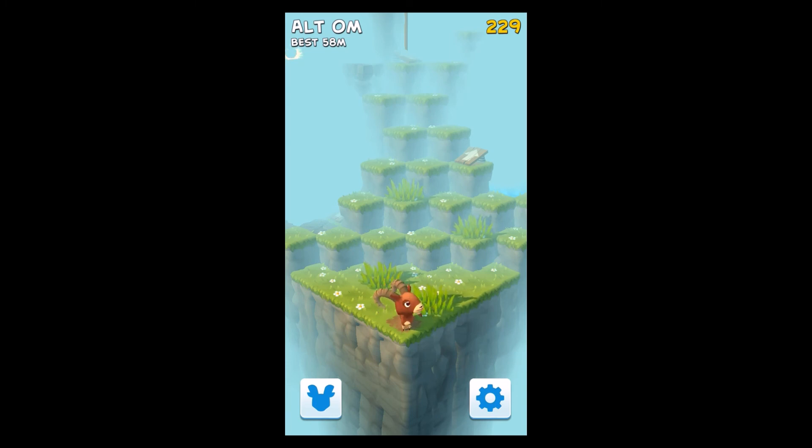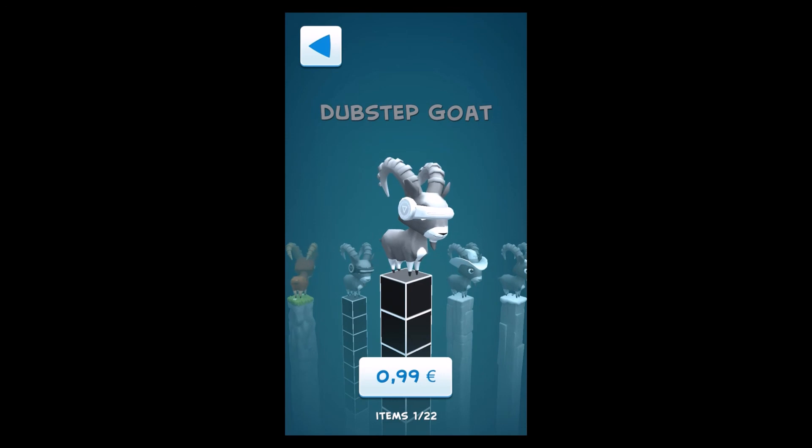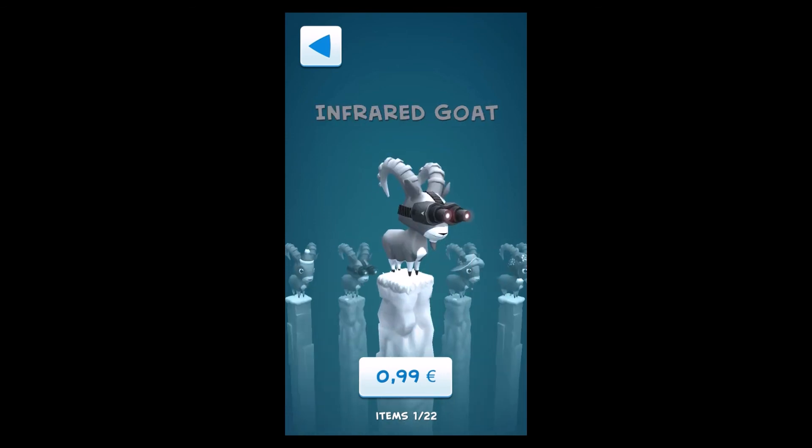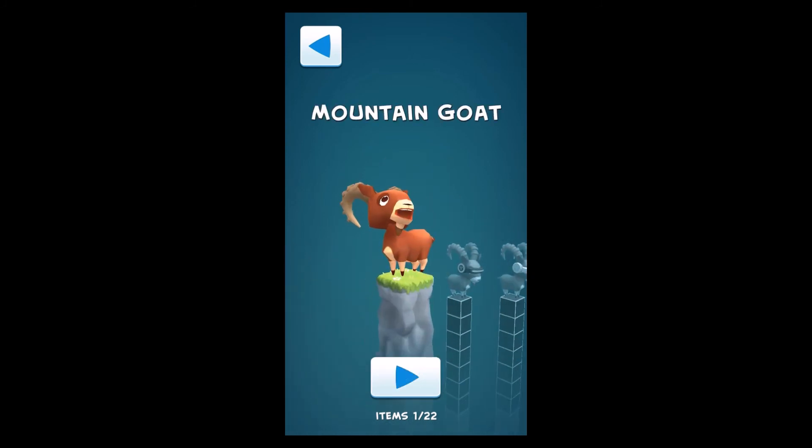As always, we're going to go through the main menu. Starting with the button in the left corner — you can see there's a head of a goat — that's the store. The standard character is the mountain goat of course, but when you grind and collect lots of coins or buy some, you can get different goats: the dubstep goat, the holiday goat, the infrared goat, and the granny goat.